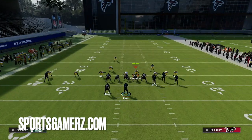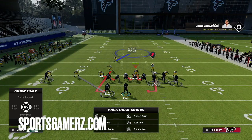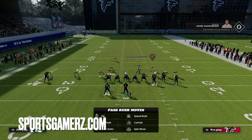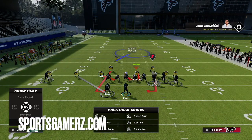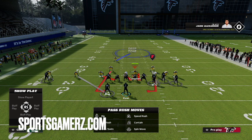We're going to go to QB contain, and that's going to contain your edge rusher off the right and then the linebacker on the left. If you guys watched the Madden Bowl, you might have seen these looping type blitzes — they are very good. The linebacker is going to loop around, and the running back is not really that good in protection this year at picking up these types of blitzes.